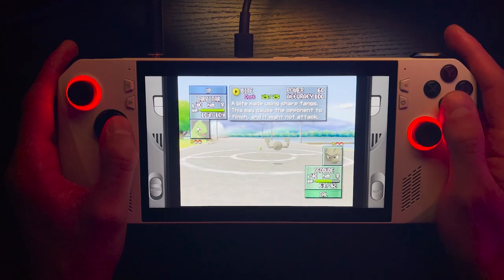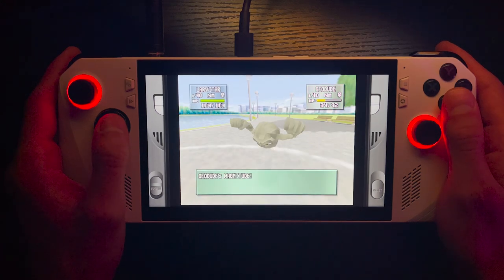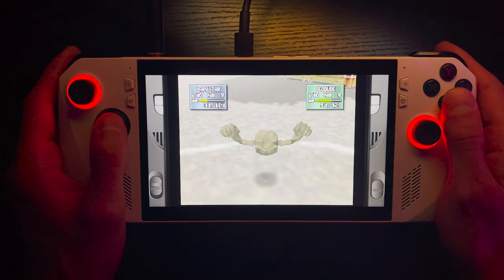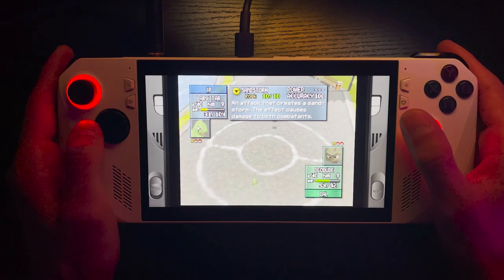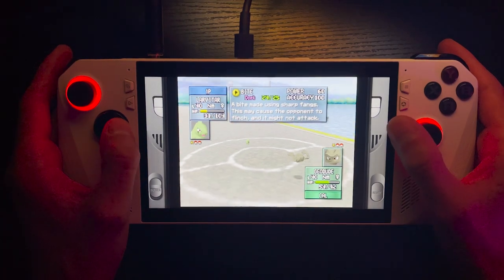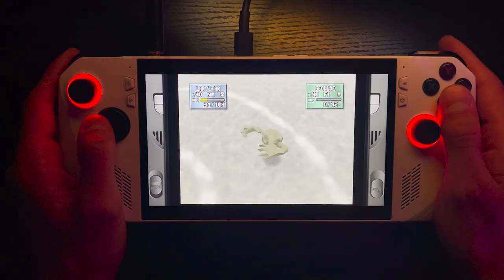Bite — see if I can get Geodude to flinch. I definitely cannot remember all the Pokemon types. Nice. Uh-oh. Oh my god — we both have health items. I don't think Geodude gets affected since he's hovering, but I'm not positive. I'm just gonna go for a bite and hope that he flinches. Nice — that was complete luck. I think the game gave me that one.